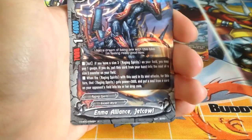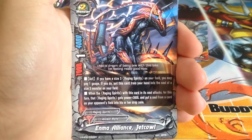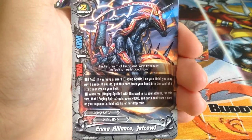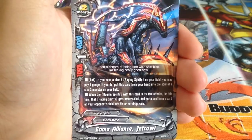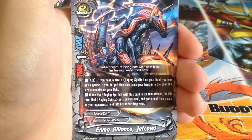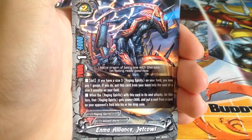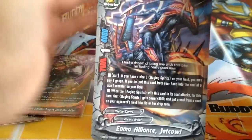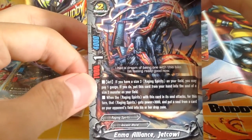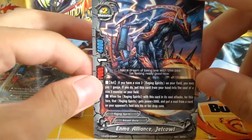Enma Alliance Jet Cow: if you have a size 3 Raging Spirits on your field, you may pay 1 gauge to put this card from your hand into the soul of a CS3 monster on your field. When a Raging Spirits with this card in its soul attacks, that Raging Spirits gets 3k power and destroys a soul of your opponent's card. Really good with soul guard monsters — Billion Knuckle would work well.